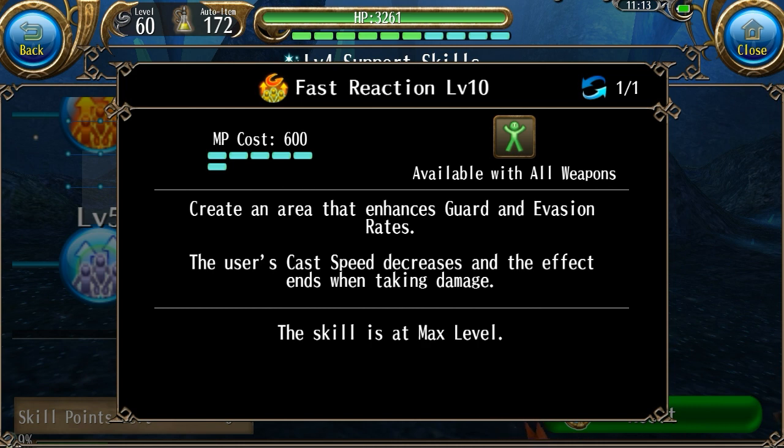Over here we have Fast Reaction. It is very similar to the last skill in terms of its function, but instead the buff that it gives you is at level 10 — it will boost you and your party members' guard rate by 20% and evasion rate by 10%. It also reduces your casting speed, but I have noticed that it is a pretty small amount, so I wouldn't really worry too much about the casting speed reduction. I don't really know how good it is in terms of actually supporting your party, but if you think it would have a good effect, you can get it.